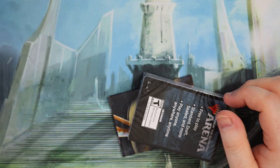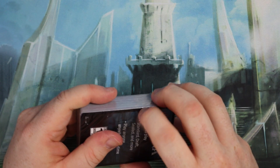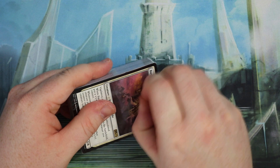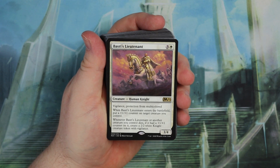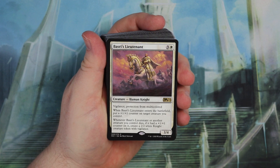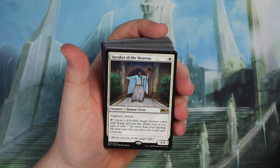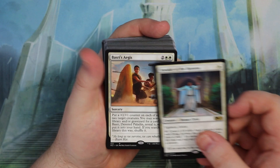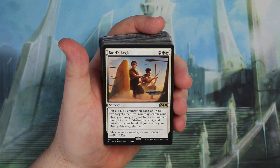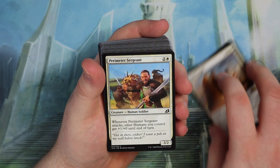We get a lovely little pack and then Basri's Lieutenant — it's seeing a little bit of play. Basri's Lieutenant has Vigilance and Protection from multicolored, played in the top end of white weenie decks. Whenever Basri enters the battlefield, put a 1/1 counter on target creature you control. We also get Speaker of the Heavens — that's two playable standard cards in constructed decks, which is really good. Our search card puts a 1/1 counter on each of up to two target creatures, then searches for Basri, and we get two of them.